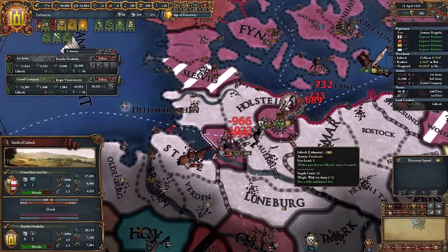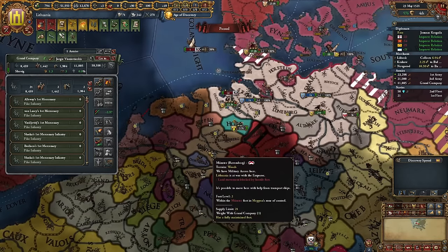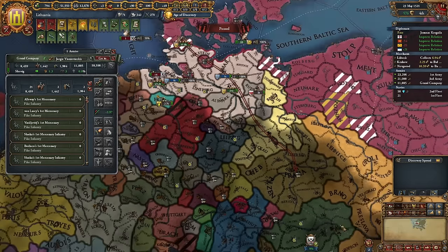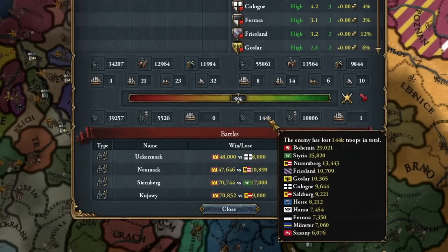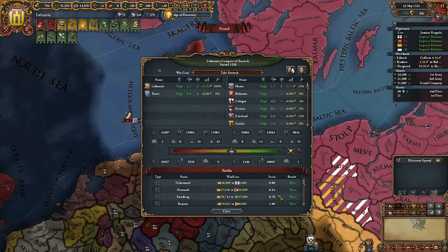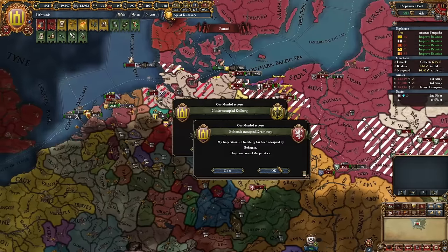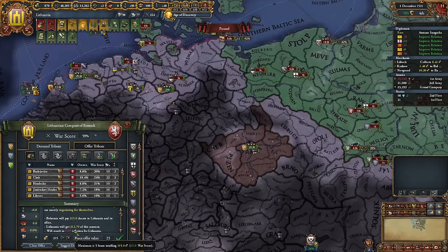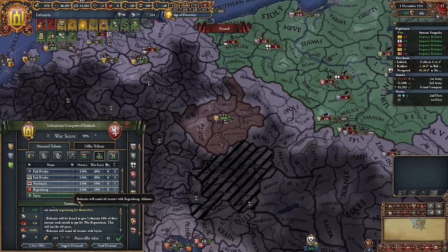Do you really need 50,000 soldiers to siege down one province? Let's teach this old man a lesson — get destroyed! If we can separate peace these boys out it would be great. It's a little dangerous to keep our army split up with so many nations, but at this point they've already lost 144,000 troops and we lost 40,000. Our manpower is sick so we don't care. Let's call in Sicily to help out.